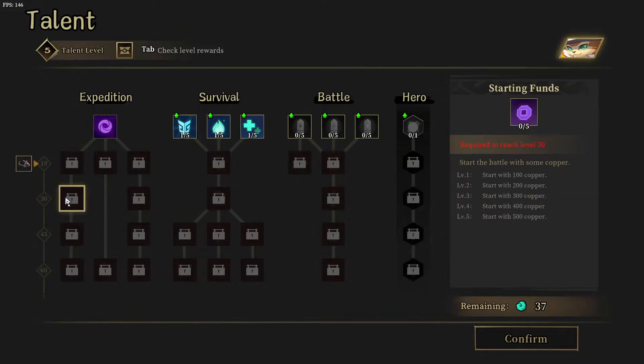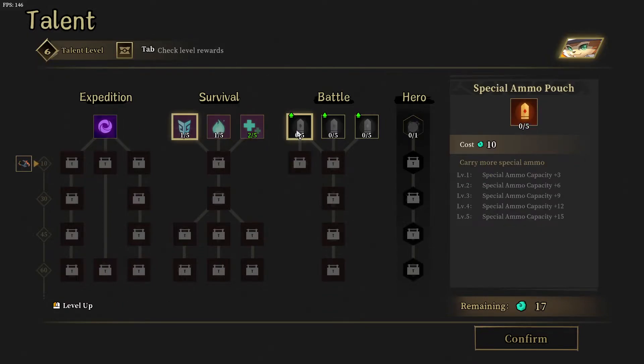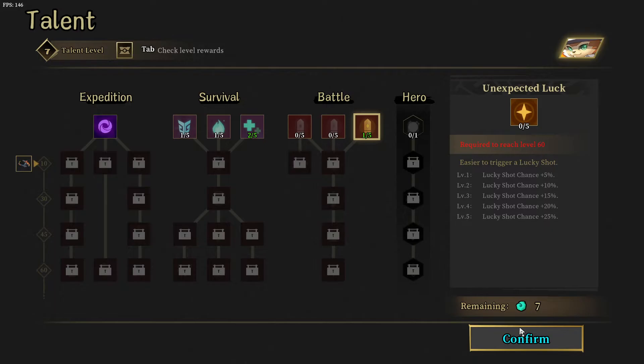So level 10, level 30, level 40, and so on - you get all these other things. There are different tiers, so there's lots and lots to do. We're gonna dump some into health right there. Anyway, that's Gunfire Reborn - we'll see you next time.